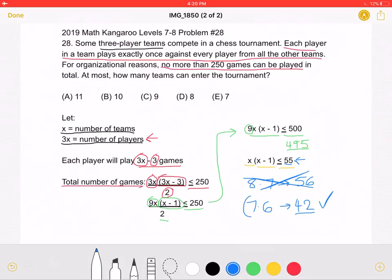That would make 7 equal to the x we are looking for, which means that answer choice E is correct: 7. There are 7 teams in the tournament. Thank you so much for watching, and please like, comment, and subscribe.